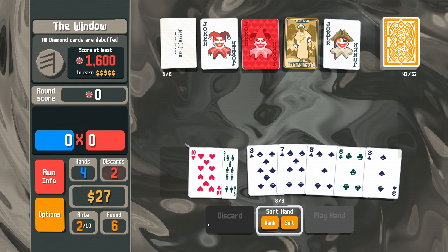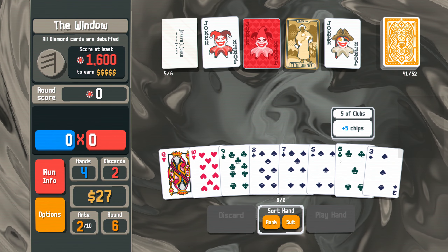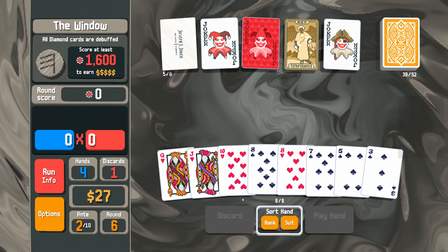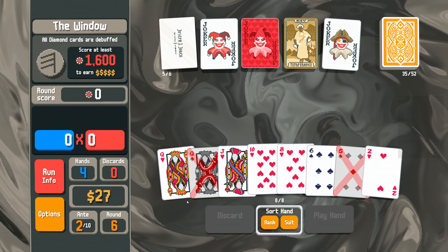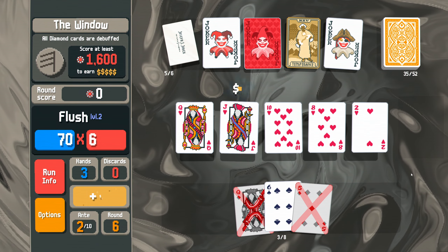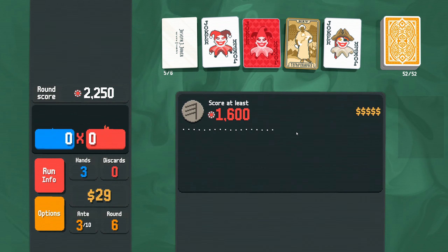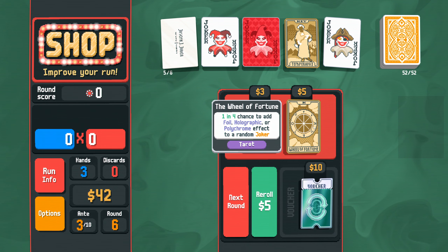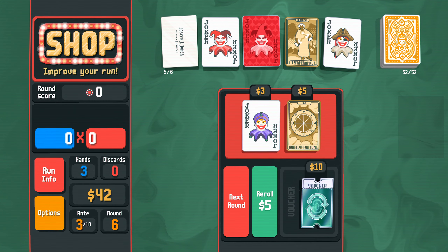Let's just throw these diamonds. Not enough spades for a flush, not enough cards for a straight. This is just annoying. Give me the hearts because they're worth more to me if we can play them. Just had to do a sanity check on not playing diamonds. Getting our max interest now. We want to find the voucher that lets that increase. Fortune teller, wheel of fortune.